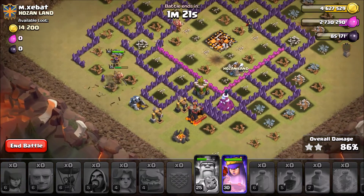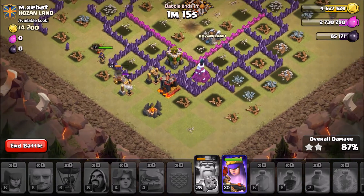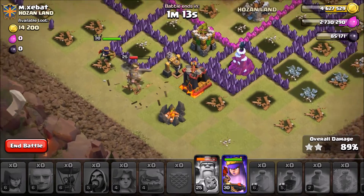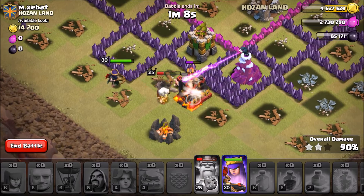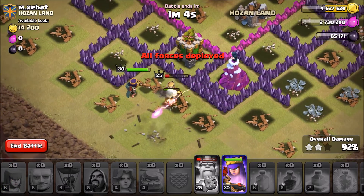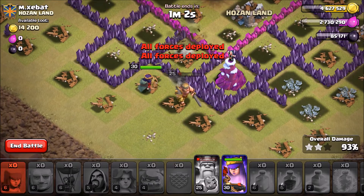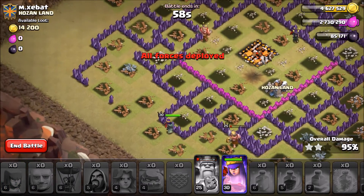She has to stay behind my King and be on both of these defensive structures — my King is tanking for her right now. She has her ability — she's level 30, she's a beast. Look at this queen! Come on, wreck that Archer Tower — get that! Alright, definitely gonna be three stars now. I still have her ability, I'll hit it by that high hit-point structure.